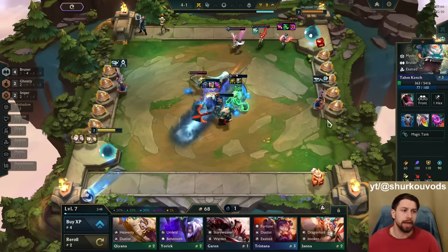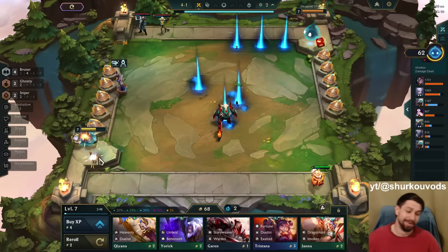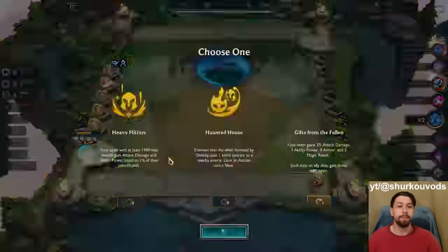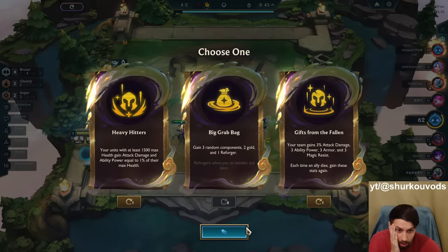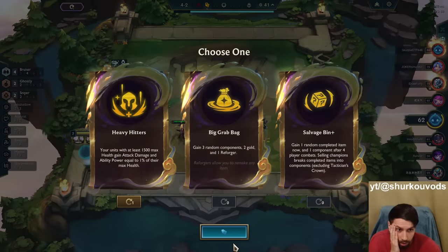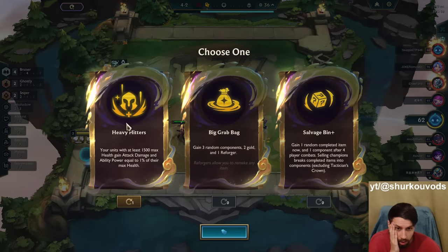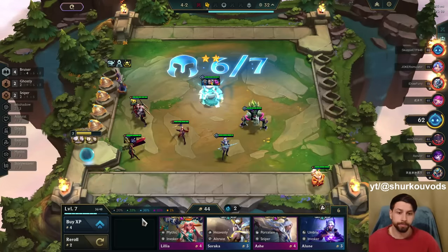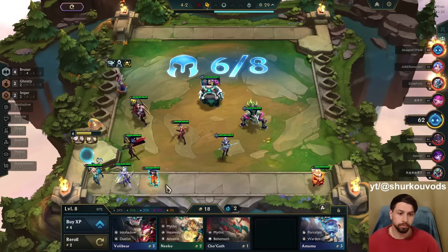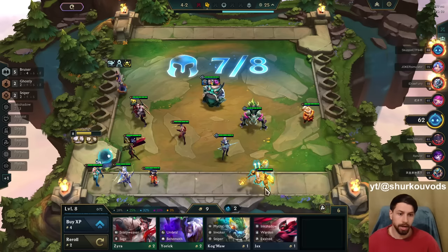4.6k health — he just gained 800 health in one ult. Imagine two-star. Inspiring Epitaph — oh my god, I could get it. Heavy Hitters is too good here. I have to take it, I can't reroll it. It's very good.